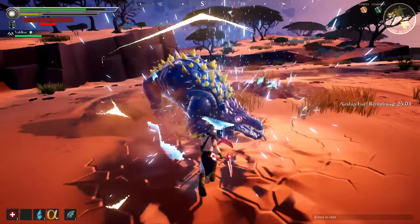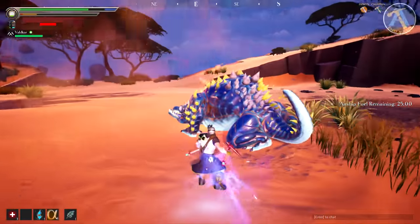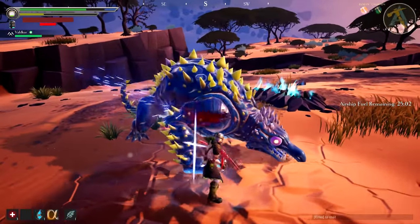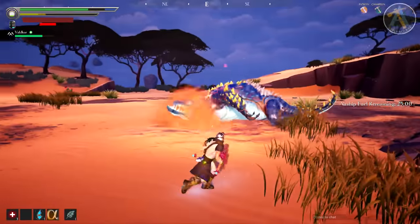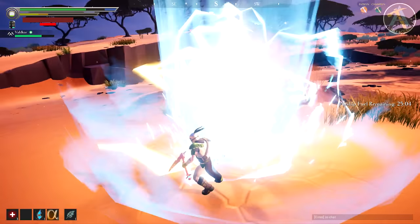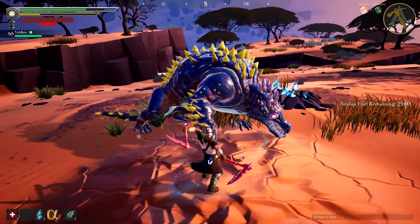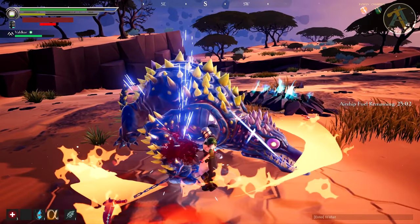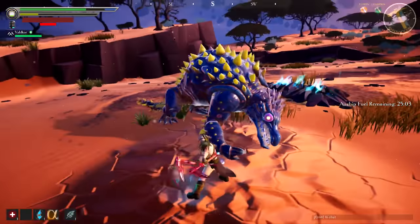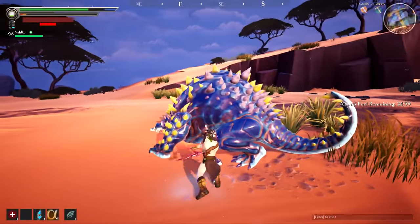The Nayzaga also has a smash attack that he can perform with either his left or right arm — be very careful because it can do a lot of damage, and it applies the electricity debuff. The way you'll notice it is he will start lifting his leg up, either left or right, and then smash the ground. As soon as you see his arm being lifted, you have to get out of the way — dash back, roll back, or dash through it — because the explosion has quite a bit of range and can be pretty devastating.